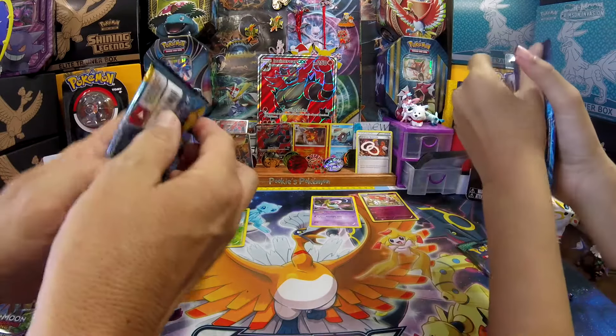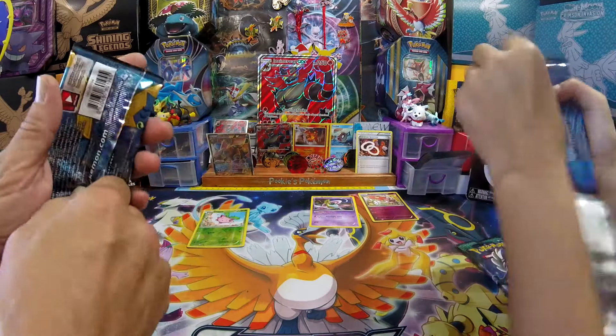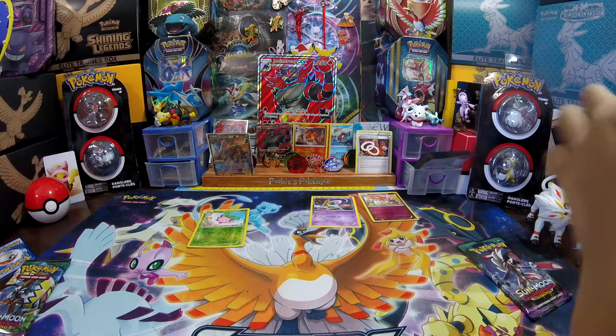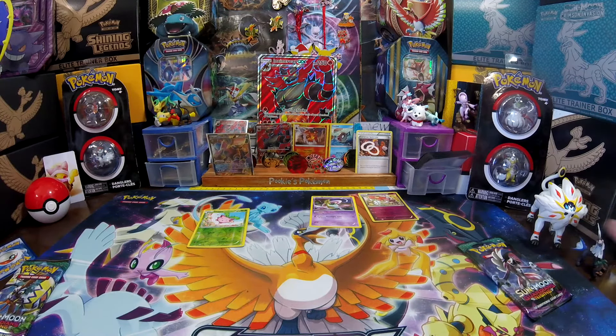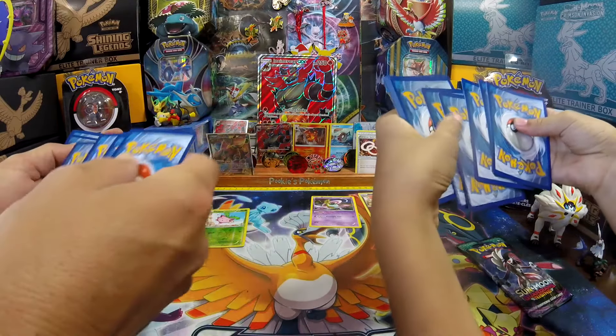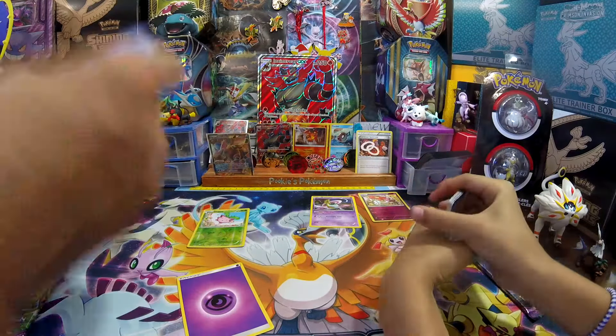We like very good cards. All right, Evolution. Give me a base set pull. Come on. Base set pull, Joe. You can get base set. My energy - I can already tell it's fighting. Psychic, finally! You never get psychic anymore.